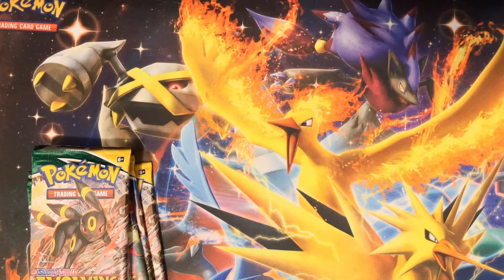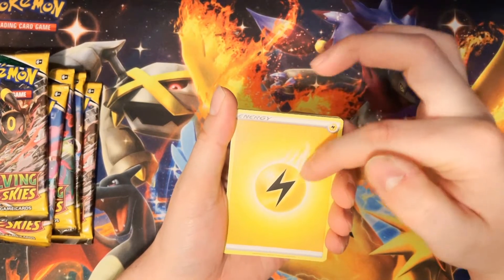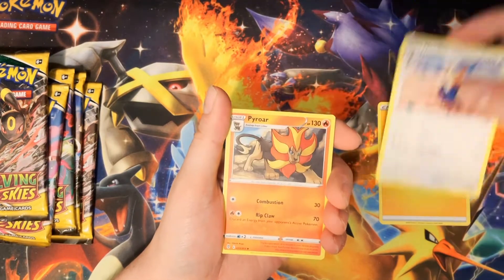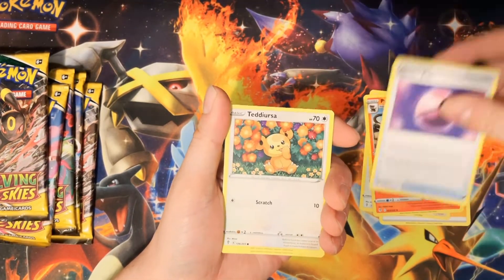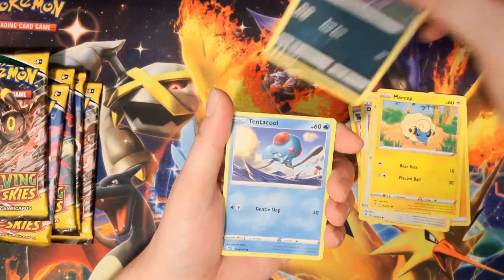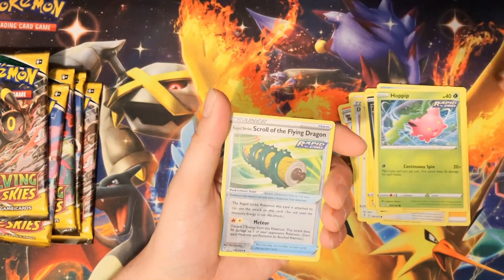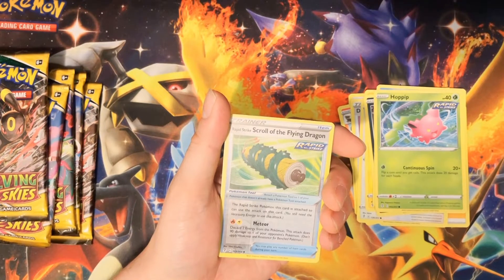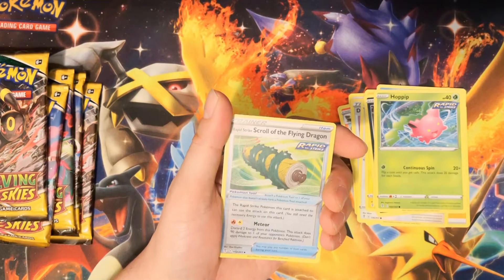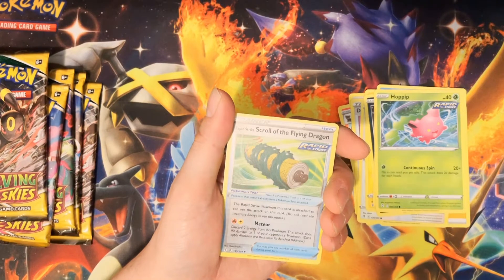I'm excited — I don't know much of anything that's in this set. There's some energy I don't recognize. Cards include Herdier, Pyroar, Dreaball, Teddiursa, Marill, Tentacool, Hoppip, and Rapid Strike Scroll of the Flying Dragon. That one kind of reminds me of a Pokemon — I think it's called Phanpy or something.